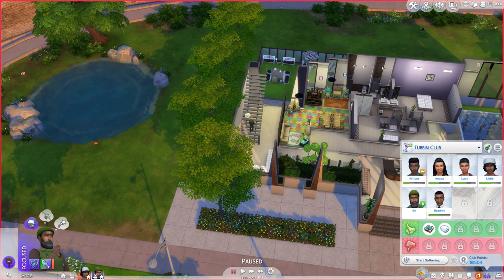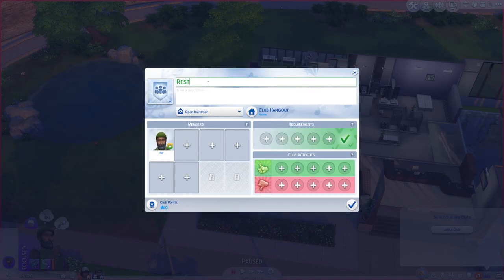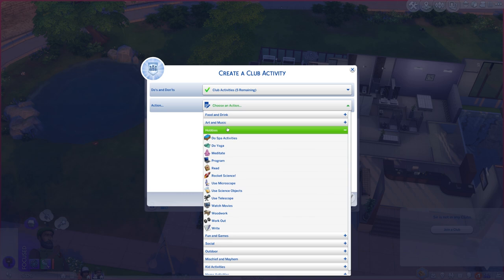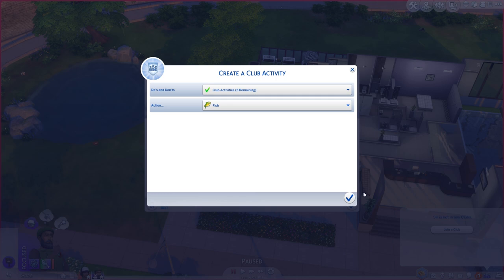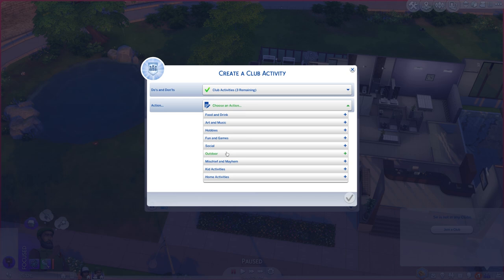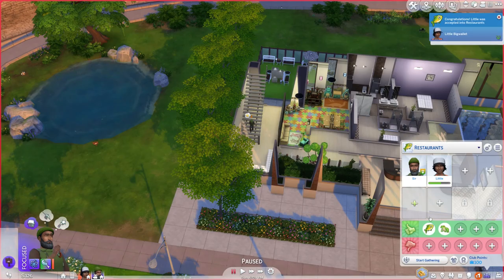Actually, it's not a bad idea to set up a club. We're currently in the Tub and Club from the last series, so I'm going to cancel that membership and create a new club. Let's call it Restauranteurs. No invite only, of course. I'll add Little Bigwallet. No requirements, but the activities will be fishing and looking for frogs for now — all this stuff gets us money. We'll add an outdoor fishing icon. Nice, we've started gathering!